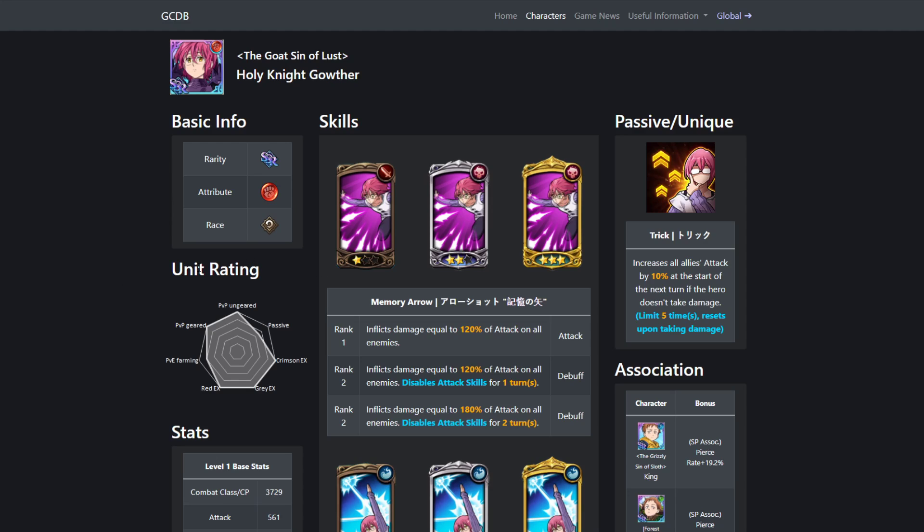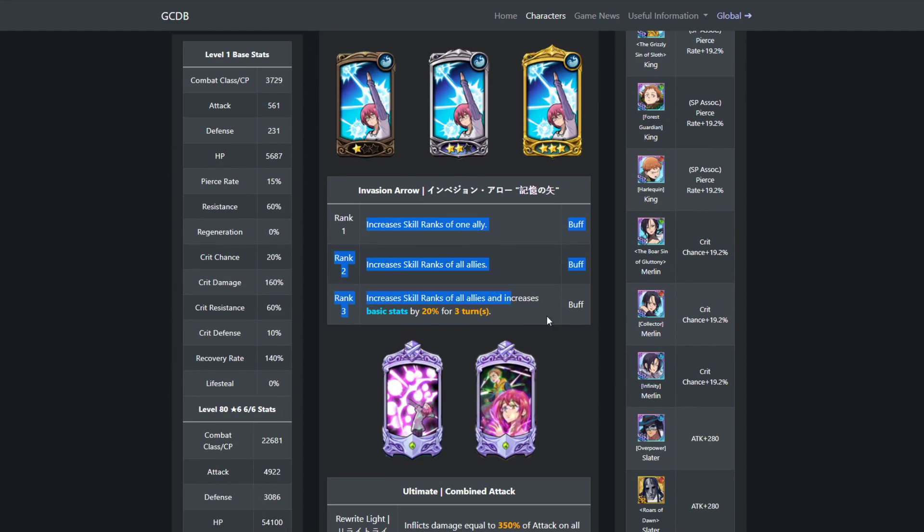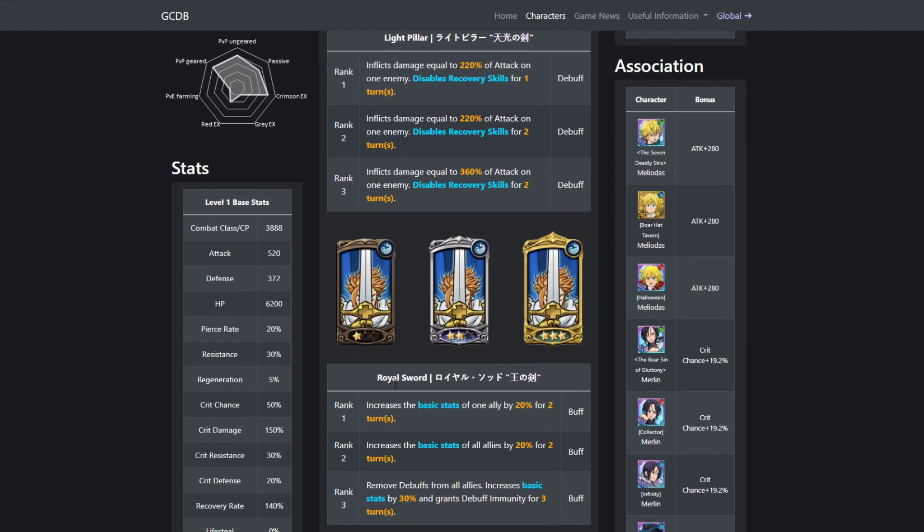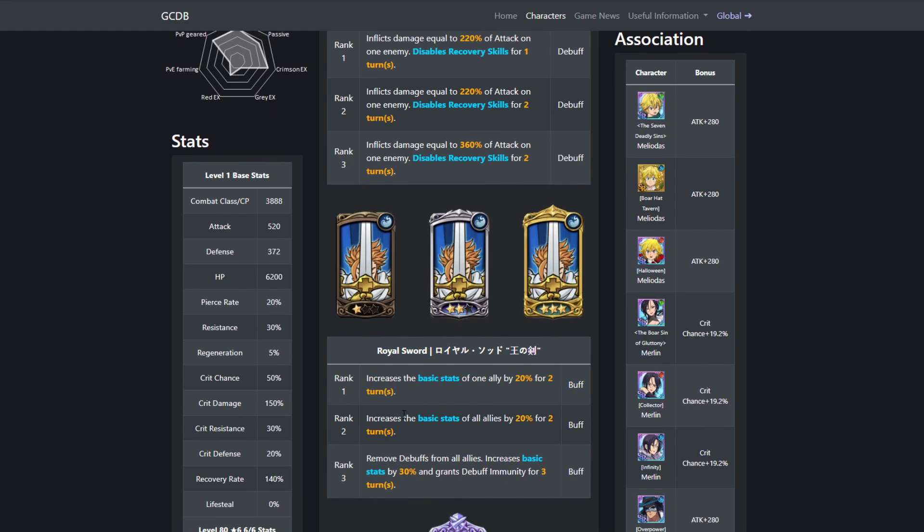Starting off, we have Gother. Gother is going to be amazing for this raid simply because of his rank-up. His rank-up is going to be amazing — ranking up yourself, ranking up your teammates — and that is just going to be very, very useful when it comes to this raid. Gother along with Arthur is just a very big powerhouse.